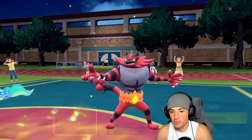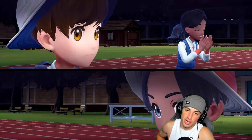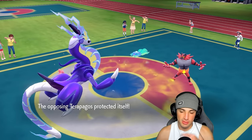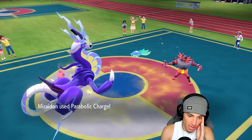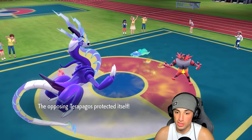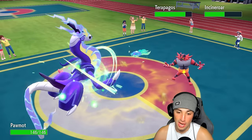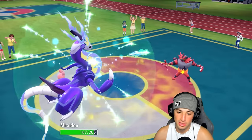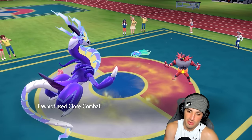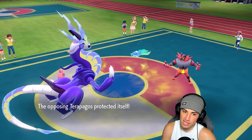Going for Parabolic Charge — we can heal up Palmont if we need to. Close Combat can do some nice damage. He doesn't protect Terapagos — smart play. That's the one play I didn't want. Parabolic Charge might heal Palmont enough to get his Focus Sash back. Let's see how much damage we do to Incineroar — not bad, that's solid damage. I go back up to full HP. Incineroar is going to go for Parting Shot.